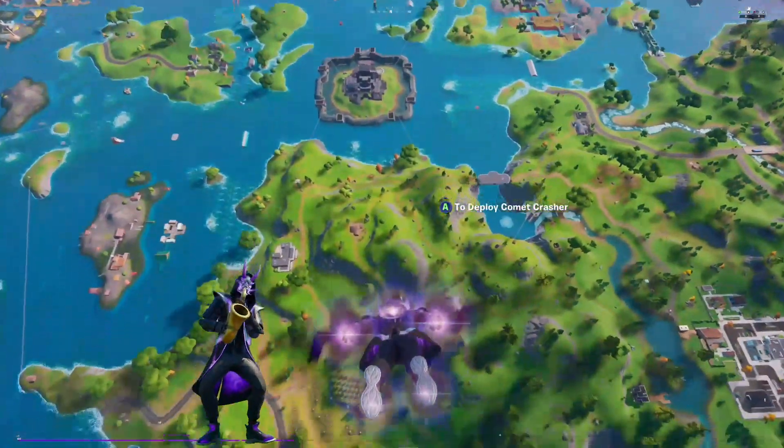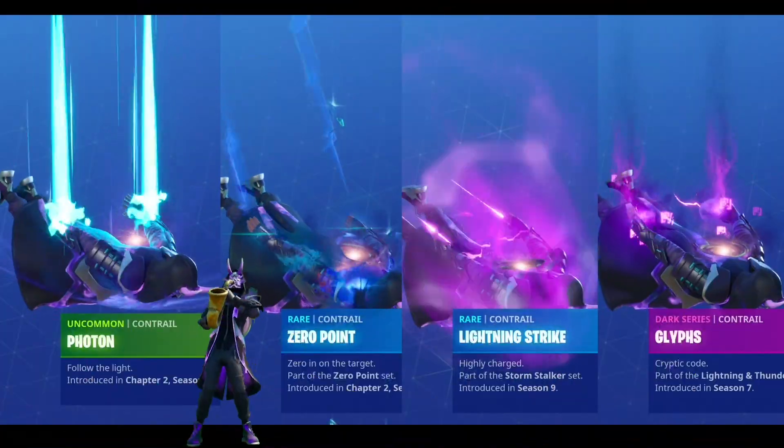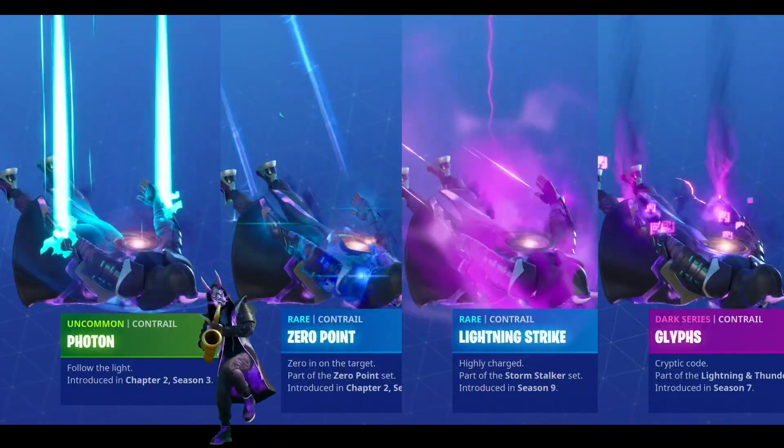Photon is a really nice contrail from this battle pass, and Zero Point, Lightning Strike, and Glyphs all make for their own great combos.